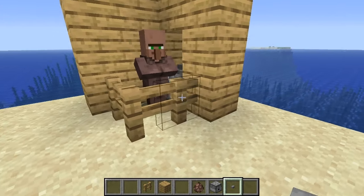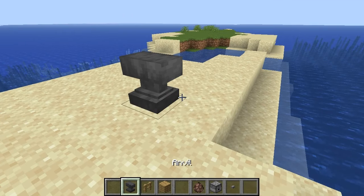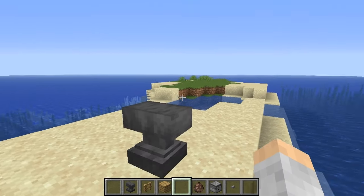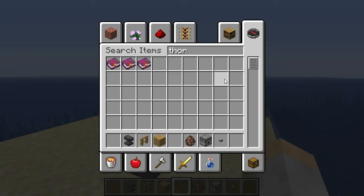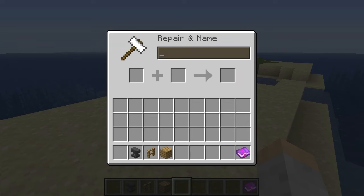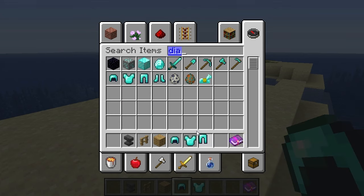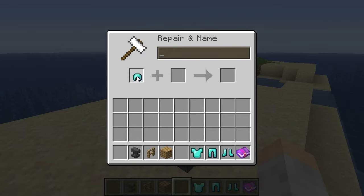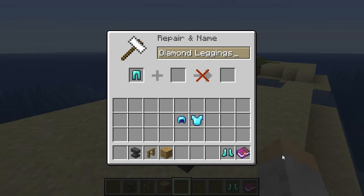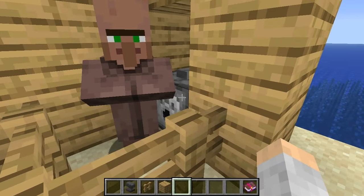Of course in survival this will be a little bit expensive, and you'll have to find the time to enchant armor so that it comes up with thorns — thorns three being the best. Now let's say you want them to be super safe, so you give them diamond armor. So we'll pull out the diamond armor. Okay, so now you have your set of diamond armor. The next thing is to put it in the dispenser.